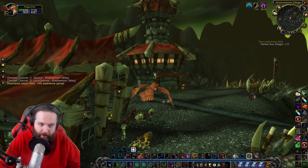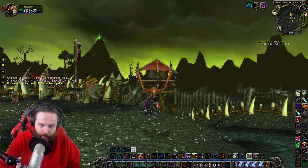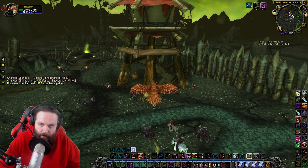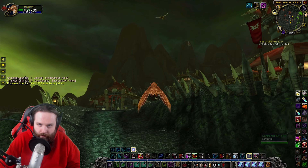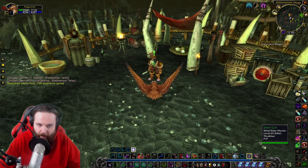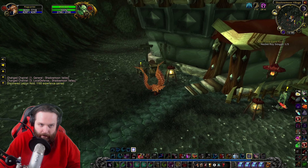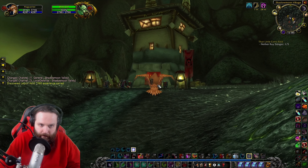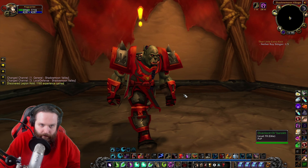Alright, so we're here. This is the Horde Camp in Shadowmoon Valley called Shadowmoon Village. We're looking for somebody here — there are a lot of quests we can do. It has pretty much the same music as Hellfire Peninsula, I'm noticing that. So here he is — Earthminder Splinthoof. This guy looks pretty cool.